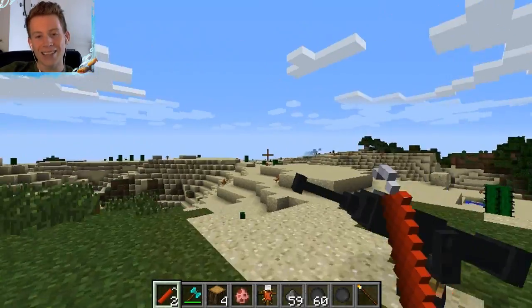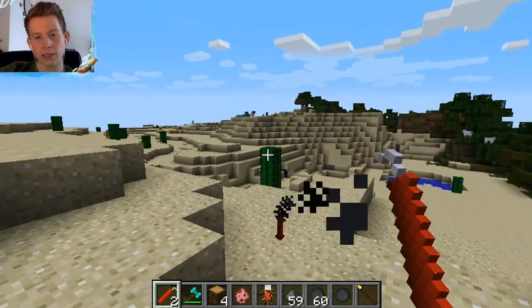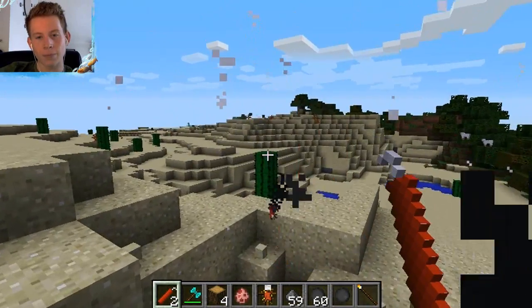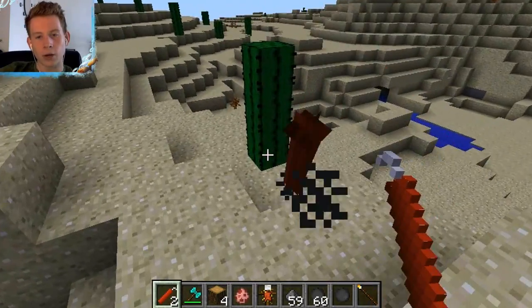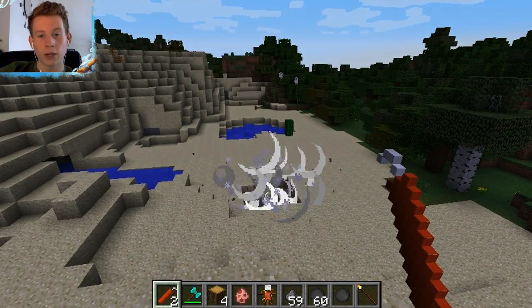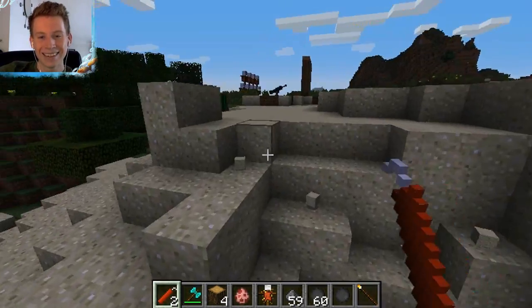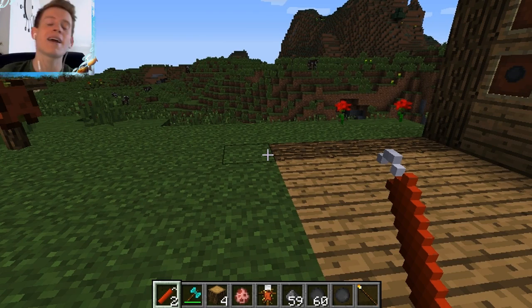Next we have the dynamite, which is a bit like TNT but does half the damage. If you throw it, it has a little delay and then blows up. You can throw as many as you want at any time to keep back your foes.